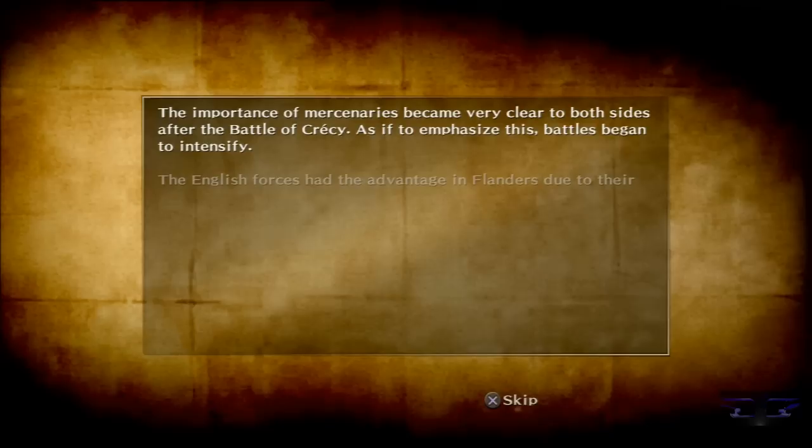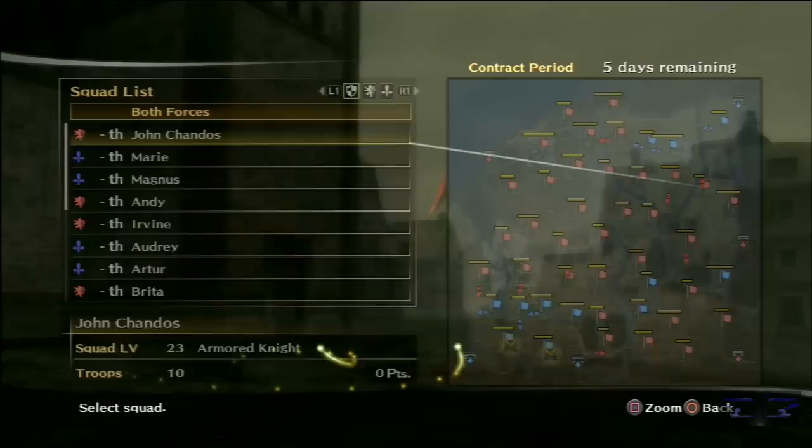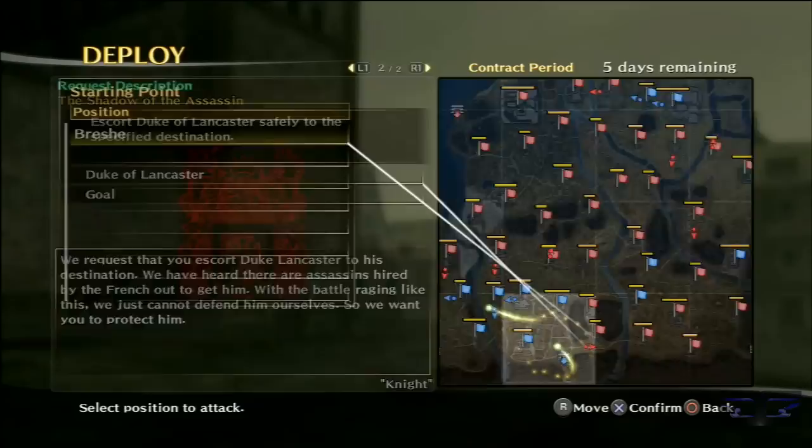I've heard your complaints, so I'm going to let this go for a little bit longer before I press Battlefield, so you can pause the screen and look. We have a quest to fulfill along with finishing our objective, but we are forced to do the objective first no matter what. We have to escort the Duke of Lancaster safely to a destination.